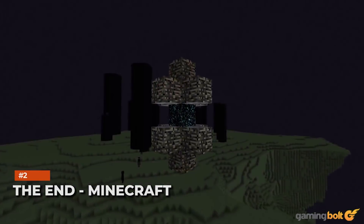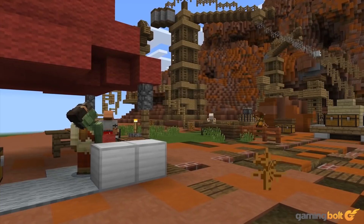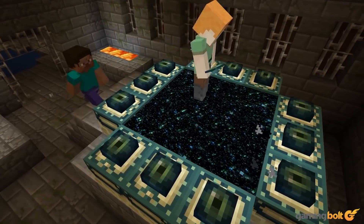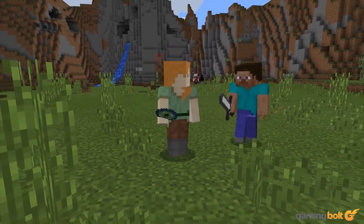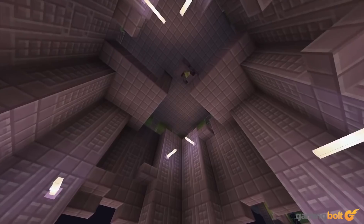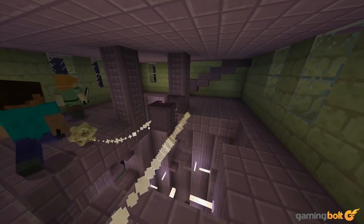The End — Minecraft. The End in Minecraft isn't so much a stated mission as a goal that players can work towards and achieve. It involves venturing to The End, an alternate dimension teeming with Endermen, and slaying the Ender Dragon. This involves gathering Eyes of Ender, locating a stronghold with an End portal to slot them in, and then fighting the dragon, though you'll first need to destroy the tower shielding it.